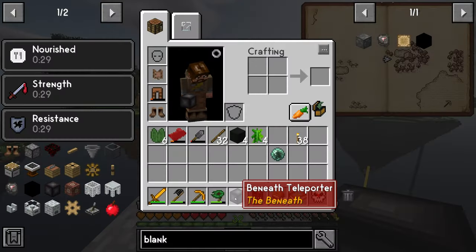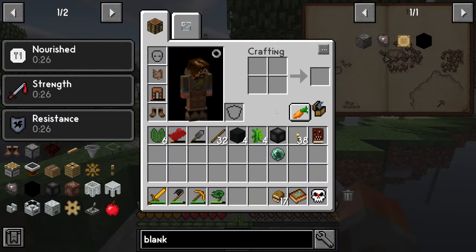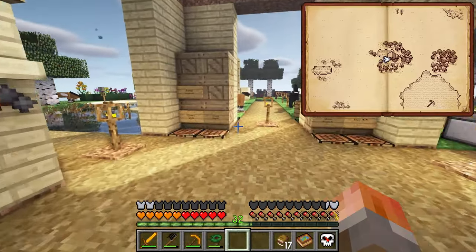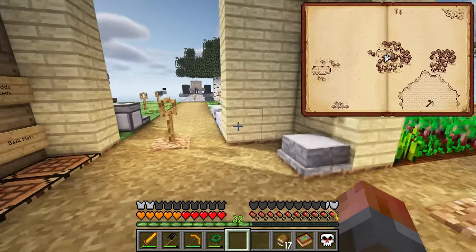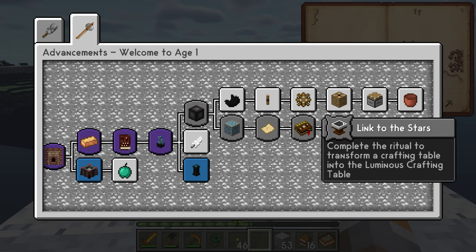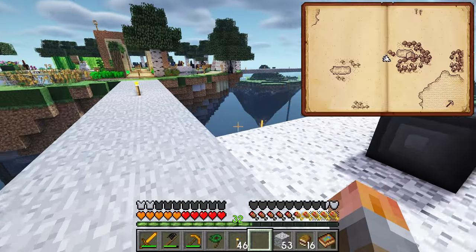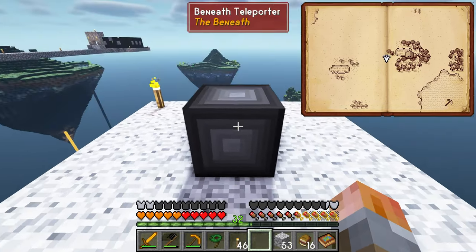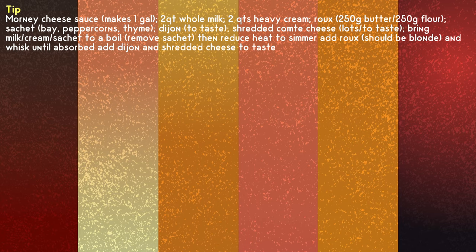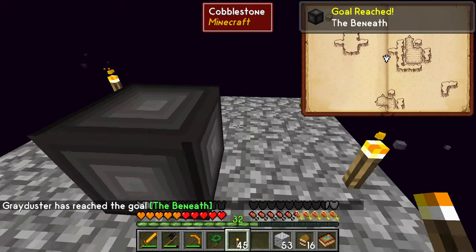The Beneath is very very dark and filled with islands along the sky block theme. To unlock the astral sorcery chain and the mechanical power chain leading to the bucket, we need to head to the Beneath. I've put a little platform down near our ritual altar — you have to put it one above the ground on both sides; you can't sink it into the ground. Off we go. It's generating the dimension, which is full of islands and very very dark.